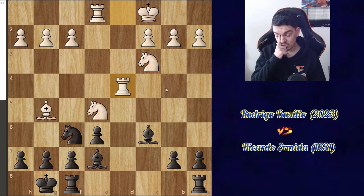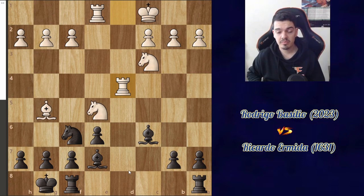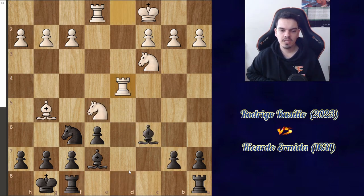I definitely need to work on that going into 2024 — focus more on calculation instead of opening preparation. But due to the fact that I was afraid of this d-file control, I ended up playing a very bad move, which is rook fd8, and I just allow him to damage my structure for free. In the end, this was a very bad move.